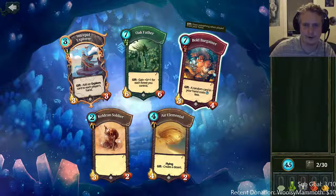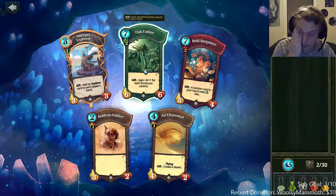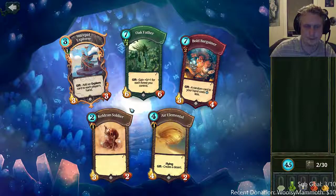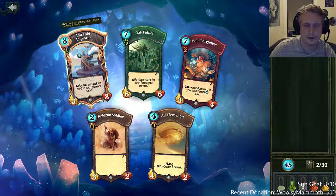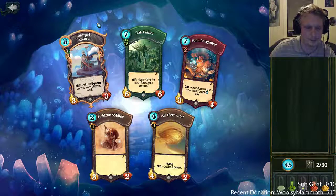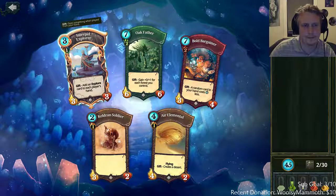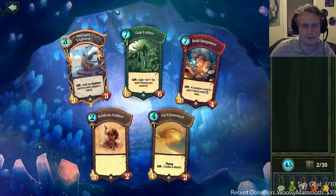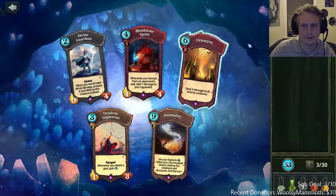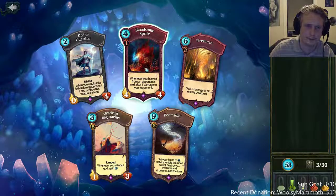Bold bargainer doesn't synergize well with a lot of cards in Pandora because you usually don't get that many seven-drops or higher. Oak father is actually a really good Pandora card. We're starting to see some yellow, but we're two-color already — we can't play three-color decks, it's not going to be consistent. Shepherd explorer isn't really great either; sometimes it's good for getting an extra land but they get more faria too. So oak father here.